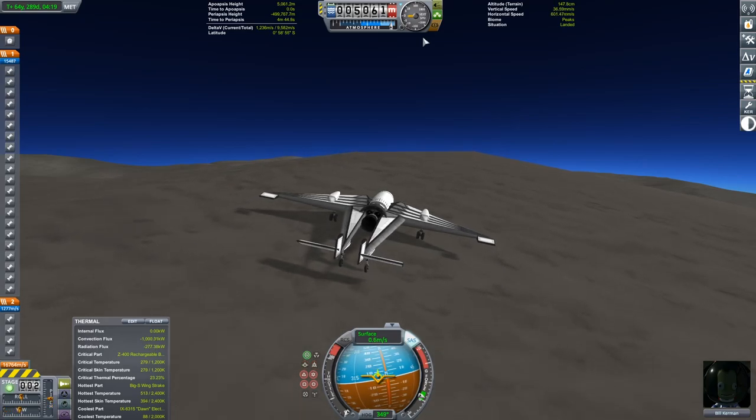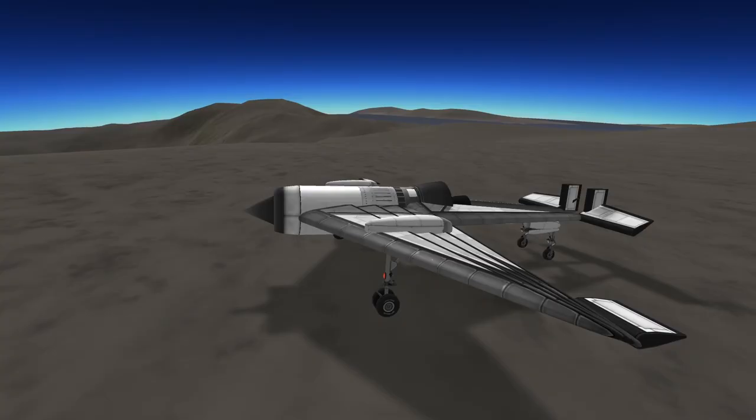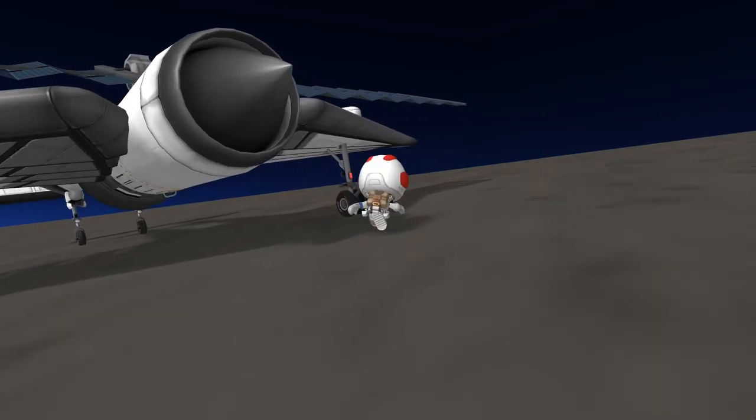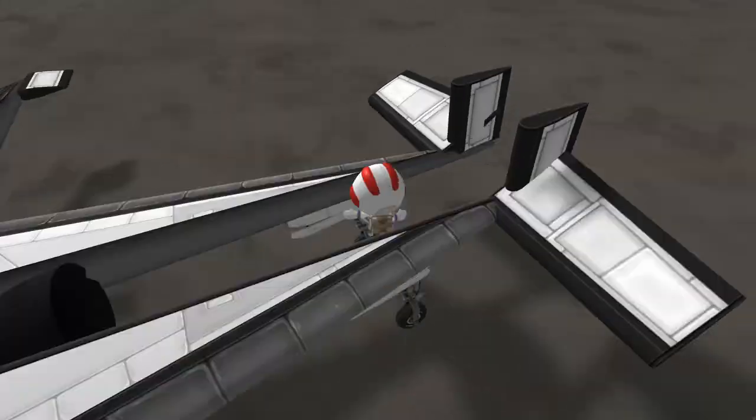Since this is an unrefueled mission there's no mining to do, so all we've got to do is get out, put down a flag, and we're ready to take off. At this point in the mission I was able to resolve some issues I was having with visual mods, so expect the clouds to make a return.